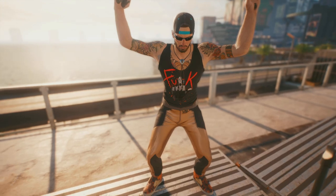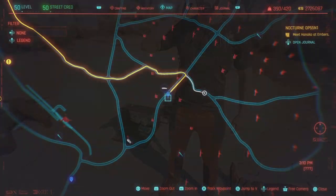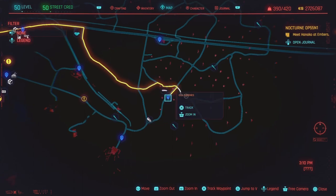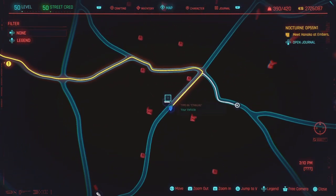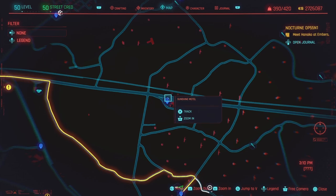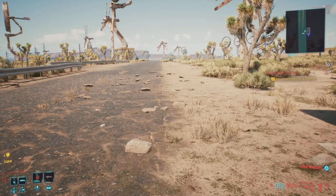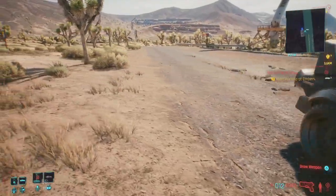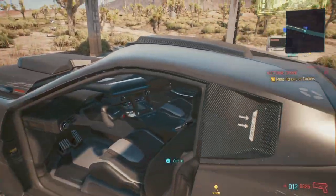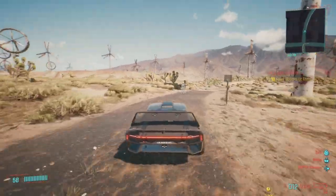Next up is the Print Solo Shirt, located way out in the Badlands. There are two fast travel locations you can use: the Old Turbines, where we are right now, or the Sunset Motel fast travel point if you don't have Old Turbines unlocked. Use either of these to come to the pin location in the Badlands. We hop in our car from the Old Turbines fast travel point and head over.